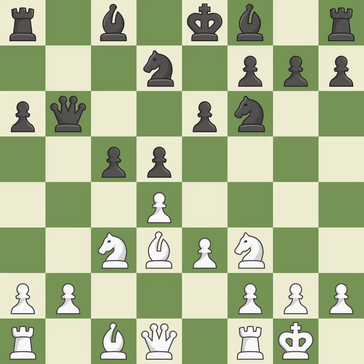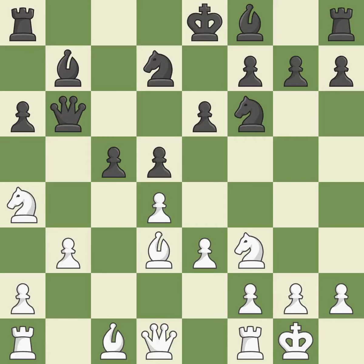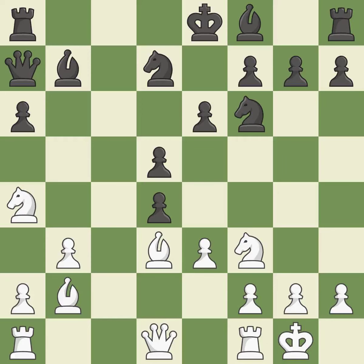This allows the opponent to win a tempo by threatening a queen — it is an inaccuracy. This also lets the adversary threaten a queen and win a tempo — it is incorrect. By posing a threat to a queen and compelling it to flee, this wins a tempo — it is ideal. There is an easier way to transport a queen to safety — it is incorrect. This misses a better way to develop a bishop off its starting square — it is a mistake. This maintains the balance in material with a good trade, and it is the only good move.